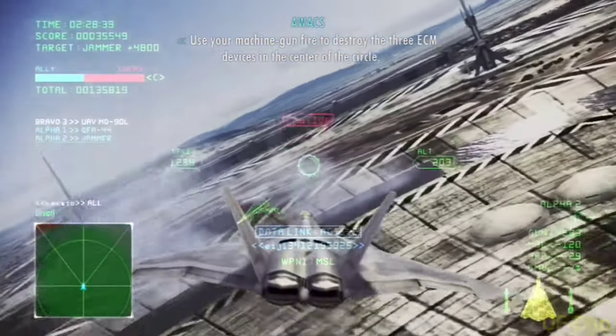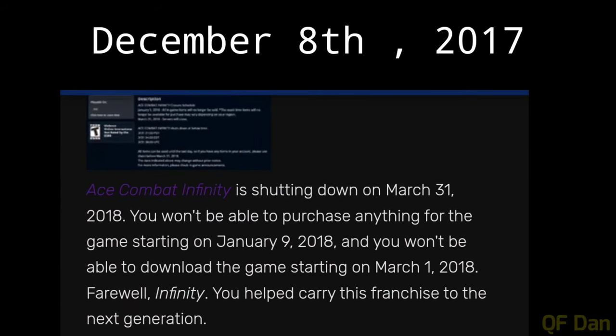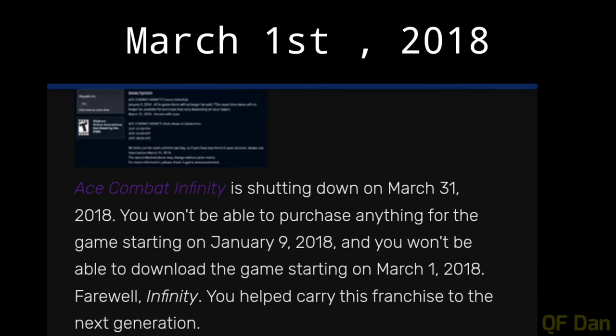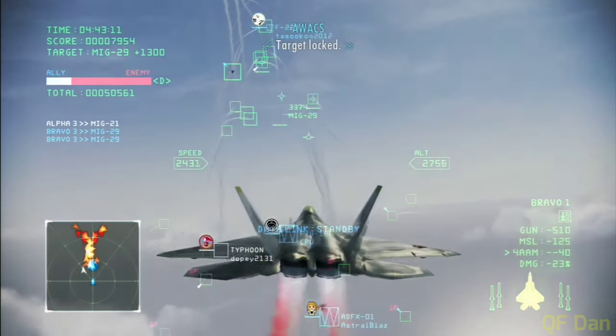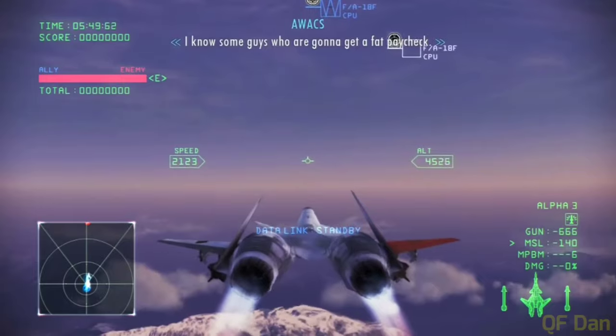Unfortunately, the inevitable eventually came. On December 8th, 2017, Bandai Namco announced the game would be closing down on March 31st, 2018. From January 9th, 2018, you wouldn't be able to purchase anything from the game, and on March 1st, you could no longer download it from the PlayStation Store. When the news broke out, lots of fans were heartbroken, as this game had connected aces and newcomers in the Ace Combat series. So many friendships and rivalries were made thanks to this game.